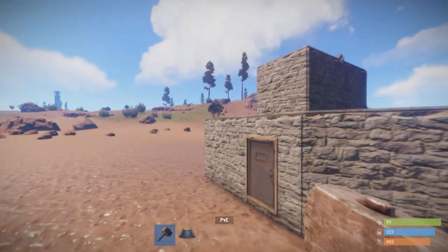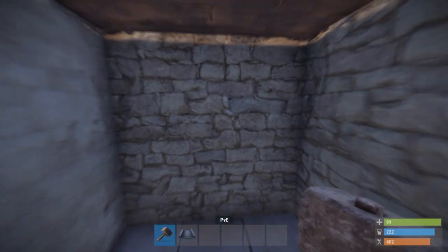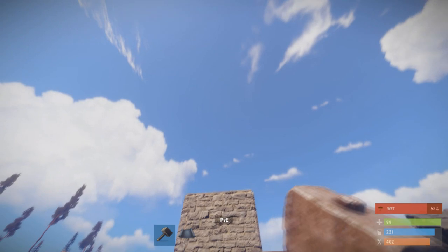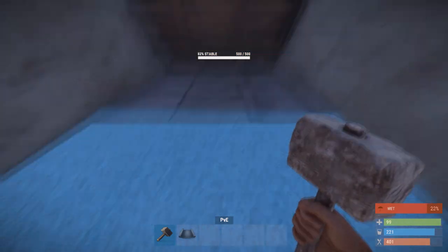If we come over to the main base, we can see that we've extended this honeycomb and added a whole lot more. On the outside it's one wall, 2 walls, and 3 walls to the center loot, which triples the initial amount of c4 that it takes to get to the center loot. Upstairs it's the same — one wall, one player roof, and one more floor.